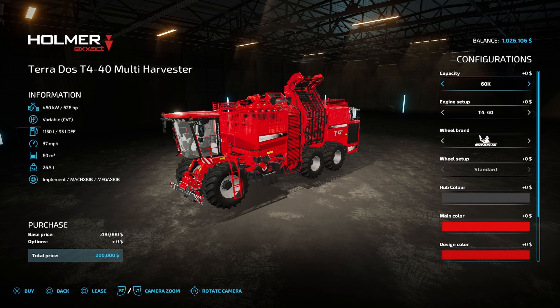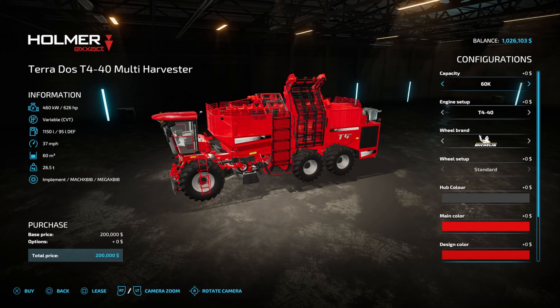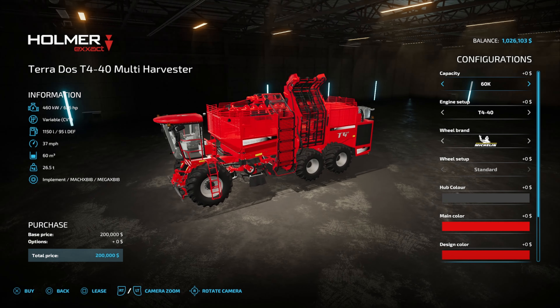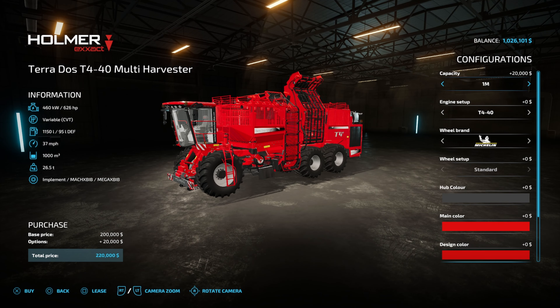$200,000 base price — this is absolutely insane, super cheap harvester. You may be thinking it's only got 60,000 liter capacity, but nope — check that out. 250K gets you a 1 million liter capacity for only $20,000.